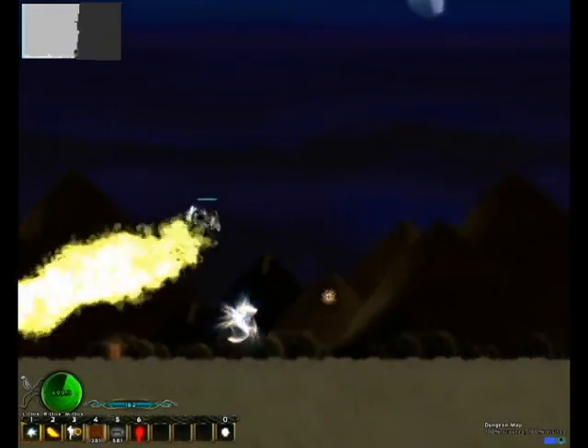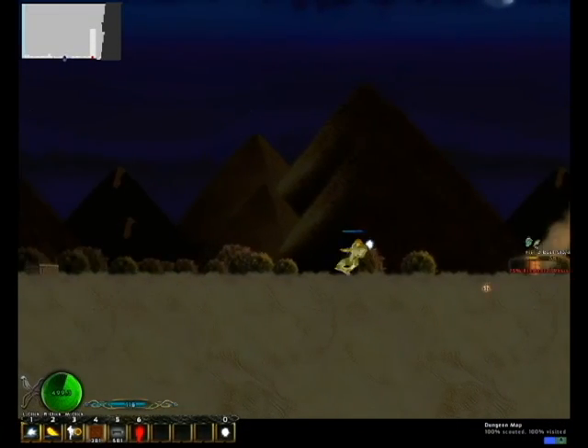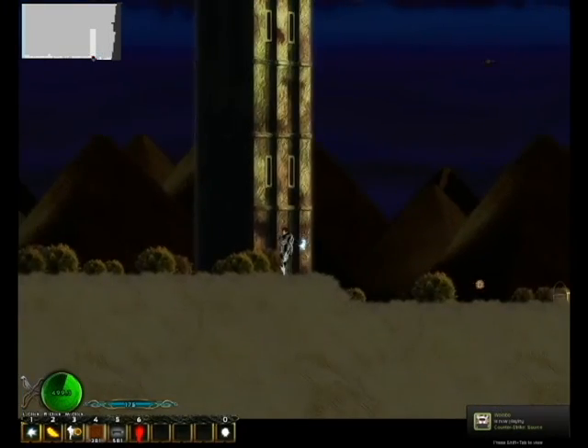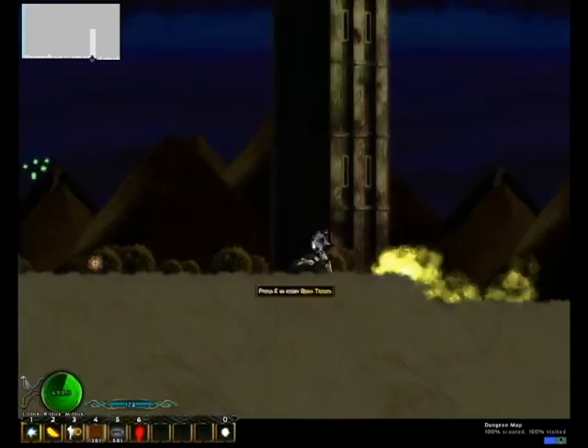So on this character I am air and lightning, and I currently have my tier 2 lightning spell — that's why it does so much crazy damage. I'm going to go ahead and start my climb up this boss tower. I want my epic loots, what can I say?